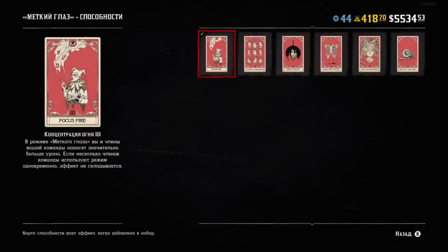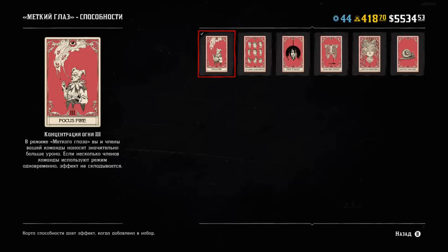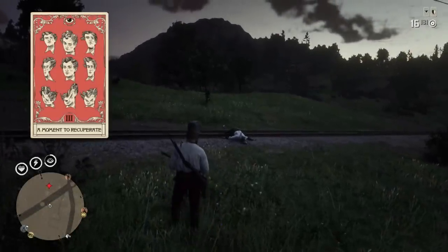Now let's take a closer look at each of the six dead eye ability cards — they have red color. The first one is called Focus Fire. Once you activate your dead eye you gain an extra damage bonus — both you and all your team members. This bonus applies to team members at any distance; they just have to be in the same session. If another player in your party also uses Focus Fire, the effect won't stack, so one per party is more than enough.